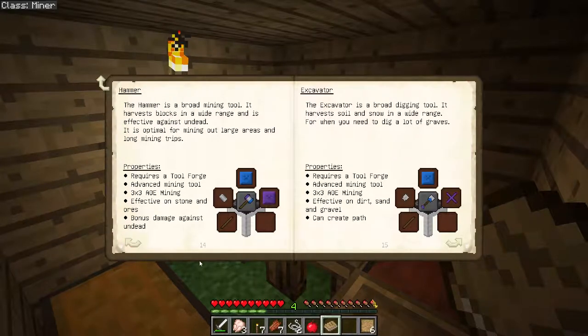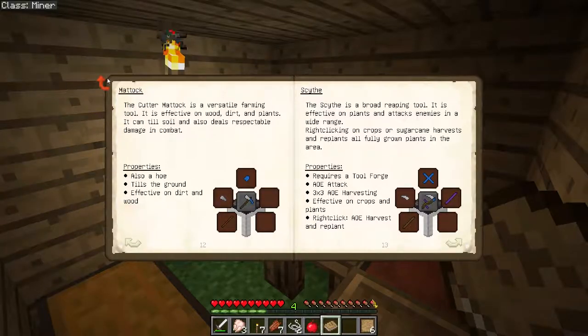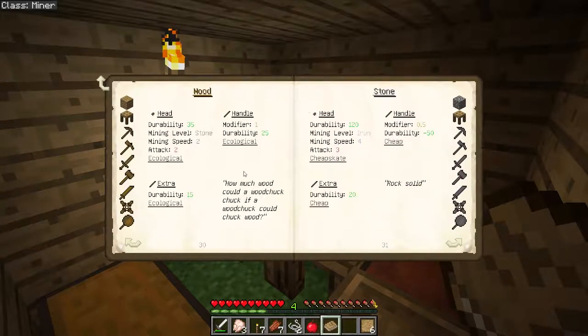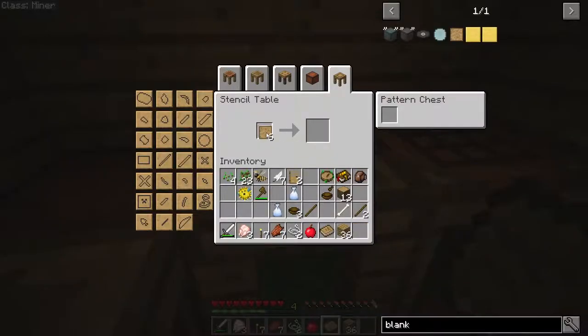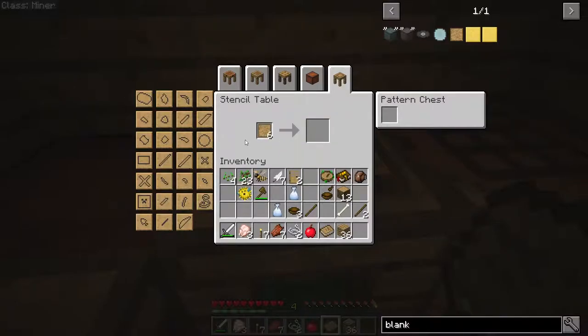For each of these tools, you need parts to build it. And for each of those parts, depending on what you use to make it, it will have various attributes. Over here in Tool Materials, you can see how things add to its durability and how things add to its mining speed. Each of these different parts has a different individual effect. So for the example this time, I'm going to grab some wood, and I have some patterns already. I'm going to put the patterns in here — this is the stencil table. If you put patterns in the stencil table, you can select these patterns on the left and make a pattern for each individual part.